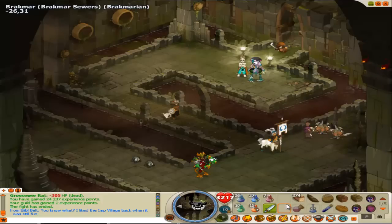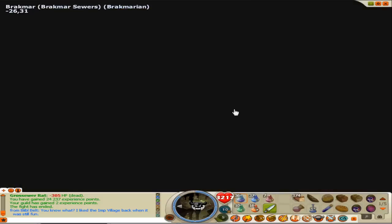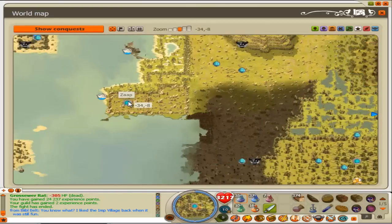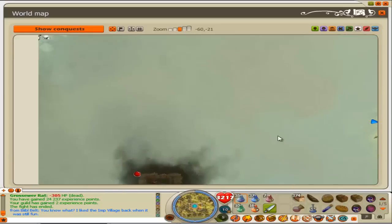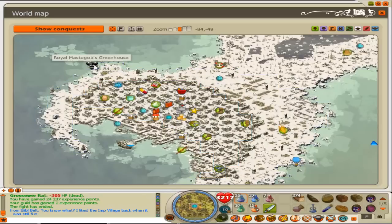I'll show one more method on the map because it's a long way and you most likely cannot solo it — you'll need a friend. To get there, if you don't have the zap, you come to the boat at negative 34, negative 16 to the Island of Frigas. It'll take you over, and you can get the zap from up there. The location is the Royal Mastogob's Greenhouse — it's for much higher level players.